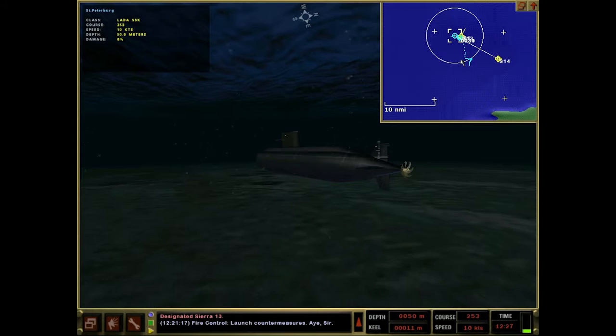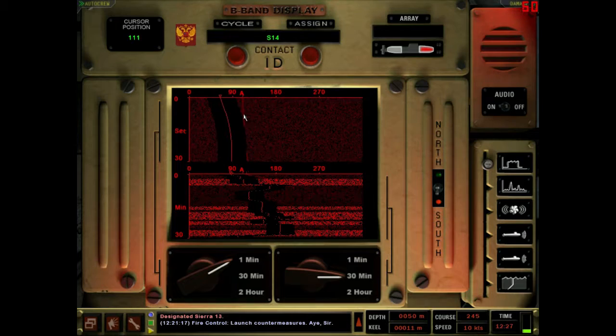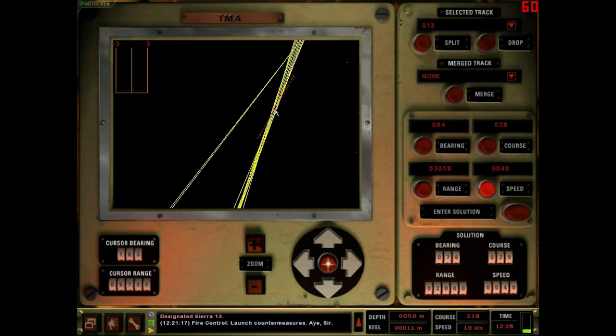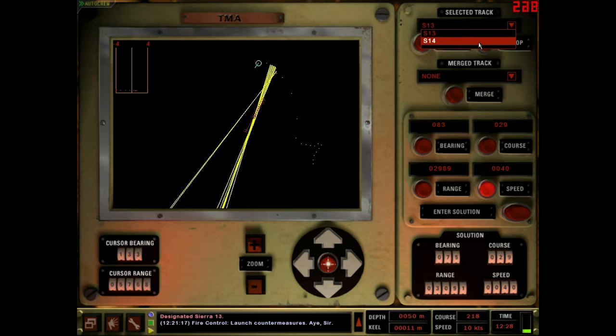I don't think he will, so I think we can finally calm down here and try and get back into this mission. There goes Sierra 14 - it's hard to look at the time interval because it's coming up right against the baffles. The countermeasure is gone. We're not hearing any pings - Sierra 13 the range on this might be a little off. Sierra 14 is what we want to look at - speed, let's say 40.